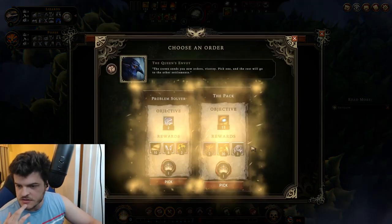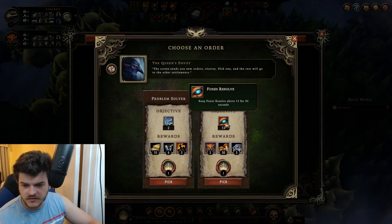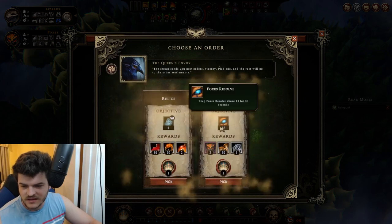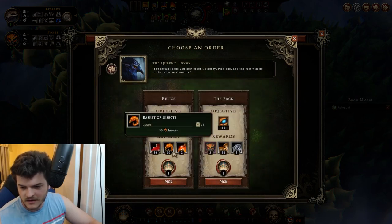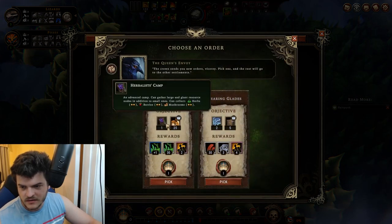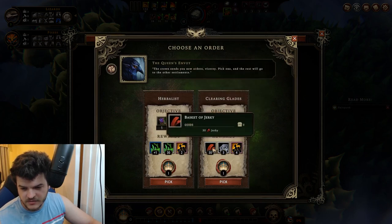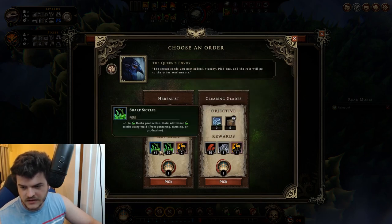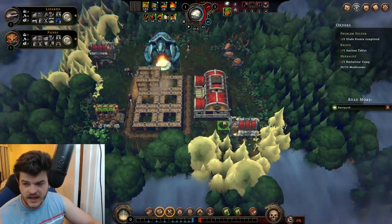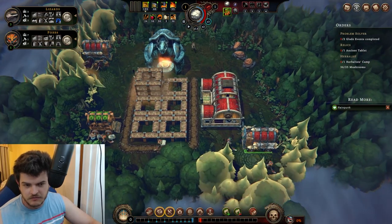Here come our orders. This will be super easy — well, not as easy, at least not this early in the game. Deliver one ancient tablet — we can do that. Herbalist camp: deliver 25 mushrooms. I don't want to do five packs of building materials. The herbs could be very helpful, especially considering we have foxes.